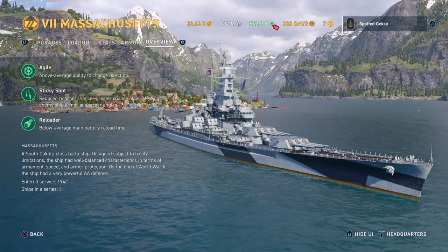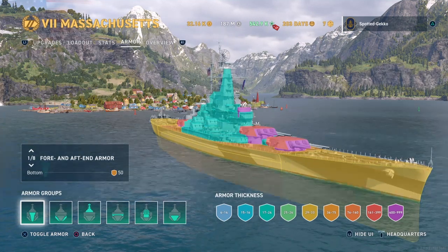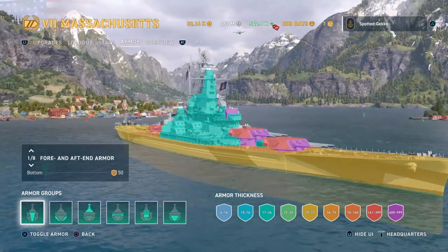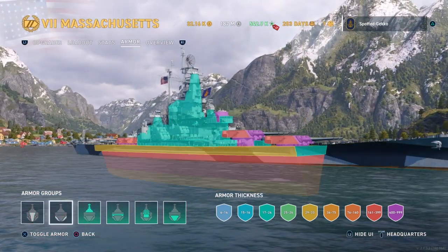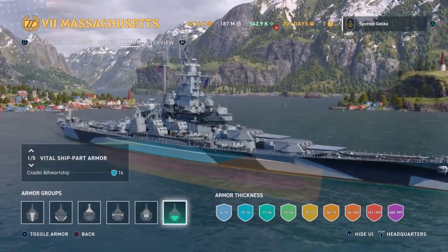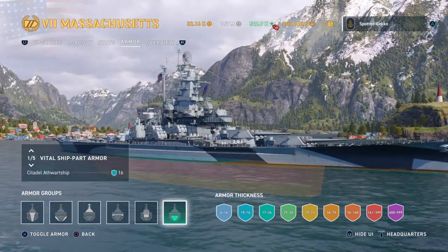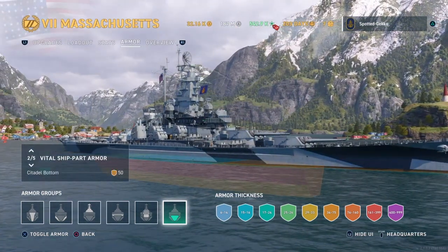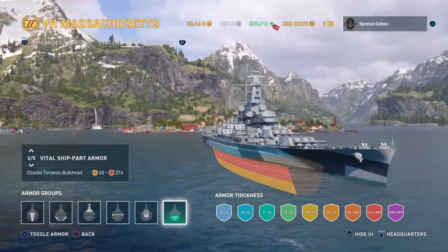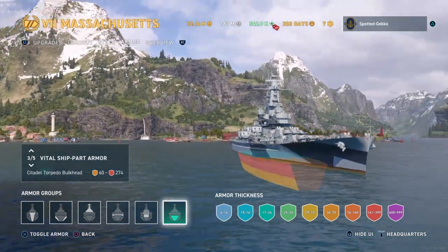Now let's look at the armor viewer. I want to focus on the citadel — the vital part of the ship. You can see the citadel bulkhead is well armored: 60 to 274 millimeters of armor down there, which is nice.